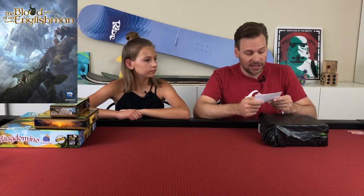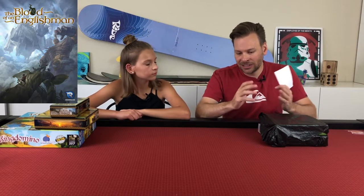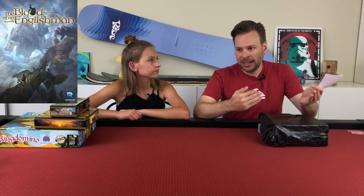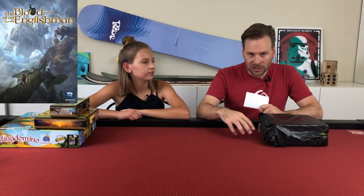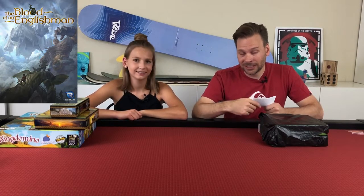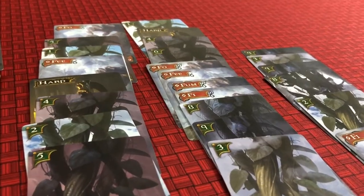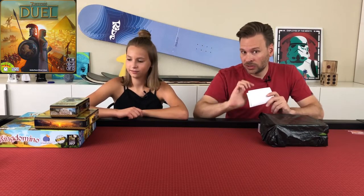The first is The Blood of an Englishman — two players, ages 10 and up, plays in 20 to 30 minutes. One person plays as Jack, one as the Giant. It has beautiful artwork and it's asymmetrical, meaning each player has different abilities. Jack is nimble — he's trying to climb the beanstalk and steal the treasures — while the Giant is trying to stop him and collect the Fee-Fi-Fo-Fum cards together. I really enjoyed this game. Kinsey, we need to try it sometime.